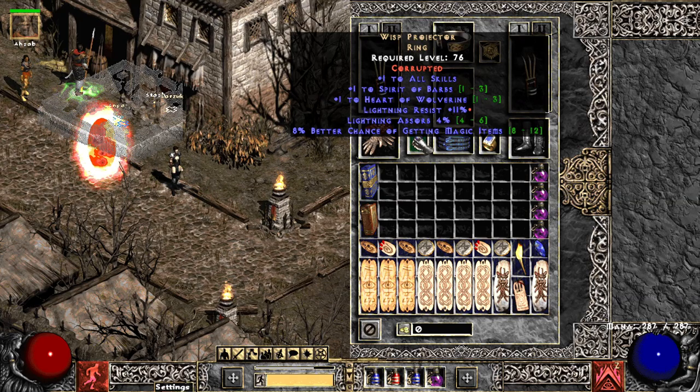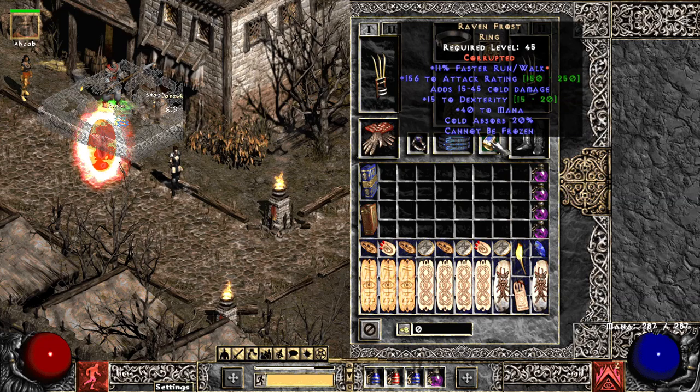A Wisp Projector for a little bit of magic find and some absorb, since I've been doing a lot of maps. Raven Frost, mainly just for the cannot be frozen — because if you do not have cannot be frozen on this build, it's not very good. Being frozen while trying to place traps and run away is not fun. I recommend having one piece of gear with cannot be frozen; it's almost a necessity for this build.